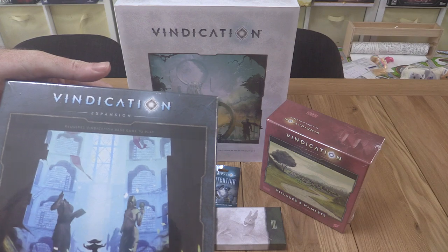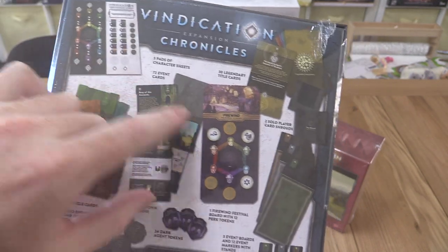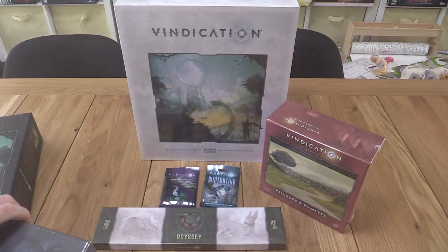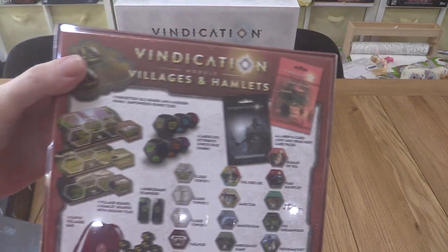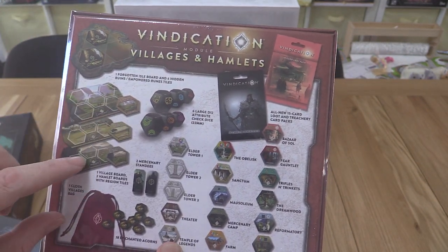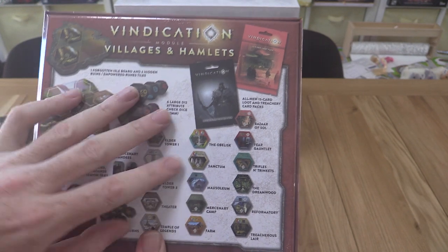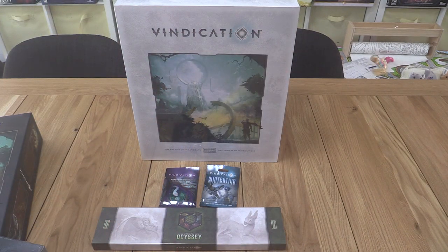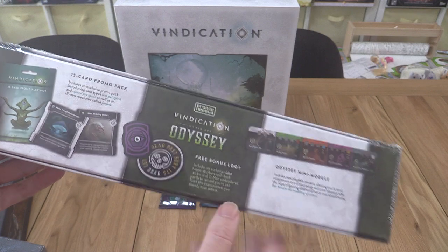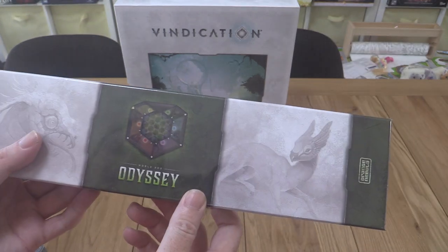We've got the Chronicles expansion here which adds a whole bunch of modular stuff - an event deck type track and all that sort of thing. We've got the Villages and Hamlets which expand the world exploration part of the game. There's a big map in the middle of the board for the original game, but this gives you extra locations to visit and adds different dice rolling mechanisms.